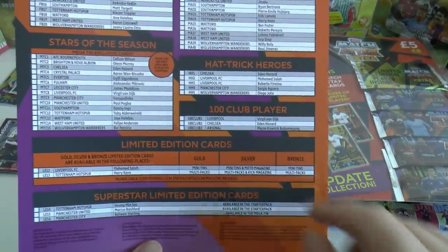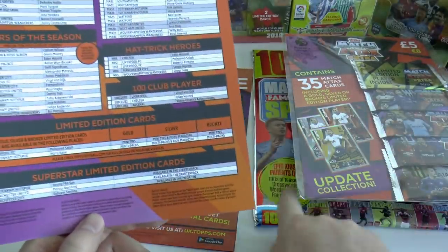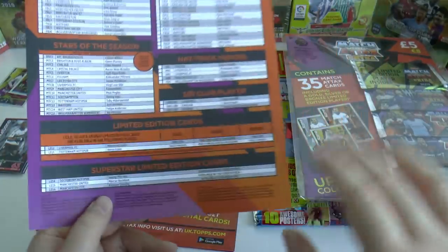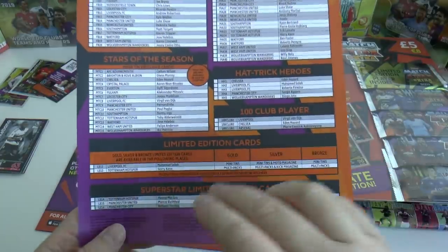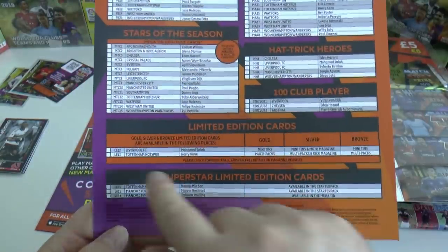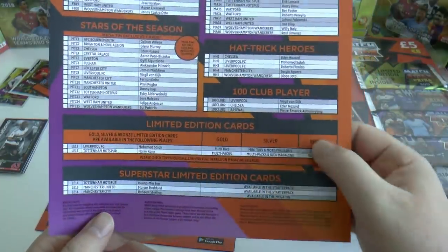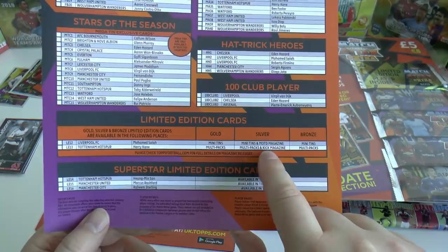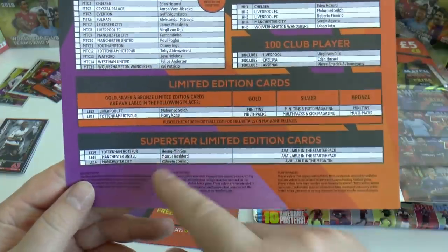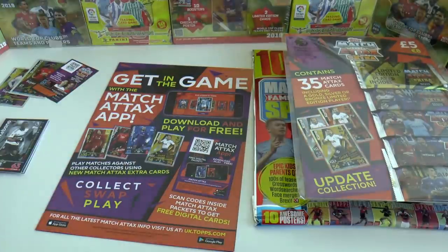Silver you can guarantee in the Match of the Day magazine, which we'll show you shortly. Bronze you'll get hundreds of if you get those mini tins. Mini tins we're not going to open in this video because they're an absolute waste of money at £7 — you don't get decent cards inside bar that limited edition. Multi-packs are the way to go, which has Harry Kane — gold and bronze — and you can grab his silver in the multi-pack or the Kick Magazine. Superstar limited editions: we've opened Son and Rashford already, and the superb Raheem Sterling is in that Mega Tin we'll open shortly.